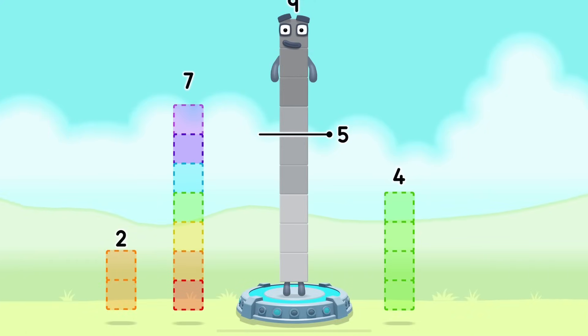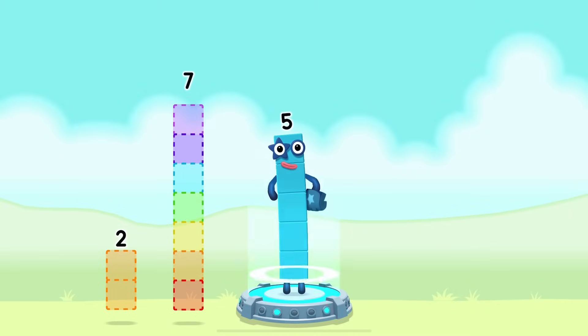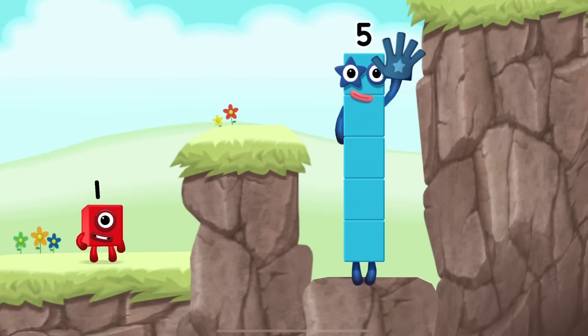Take number blocks away from 9 to leave 5. Four. Correct! Nine minus four equals five. High five! Yes, you got it!